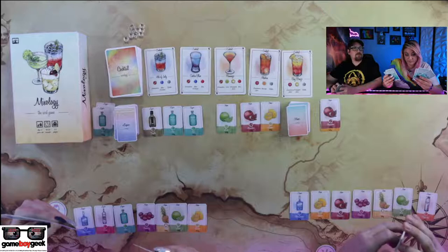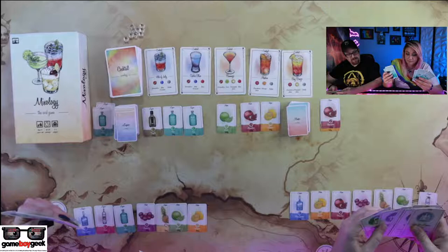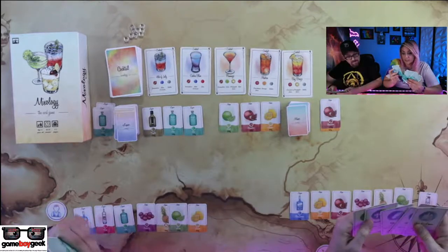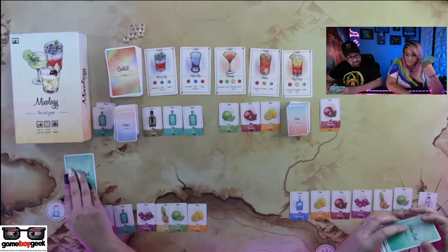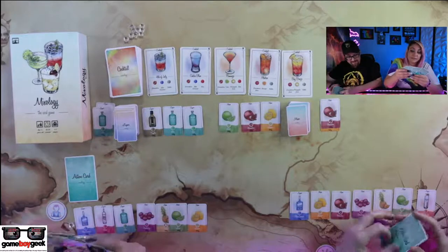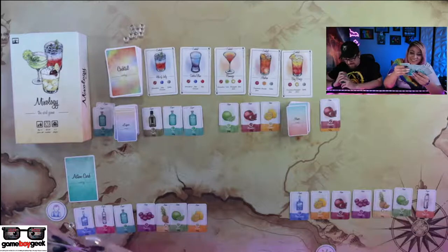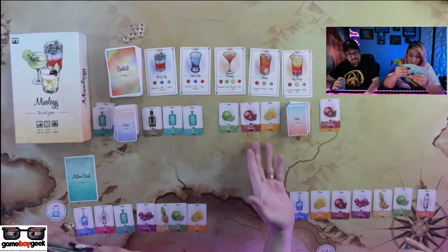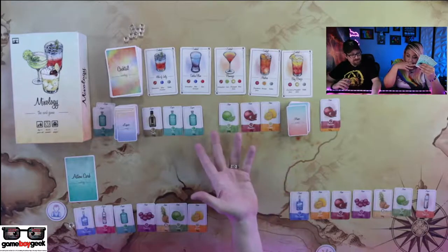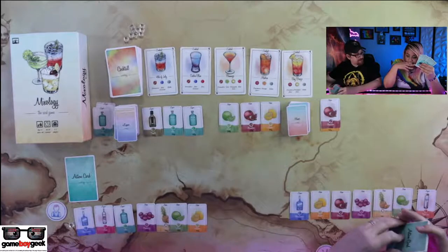Triple sec is great — margaritas, anything with an orangey flavor. I used to drink a lot of margaritas until I just could not drink a lot of margaritas anymore — the sourness gets to me. We need vodka. If you get three of the same, you can trade that in as a replacement — so if you had all three gin, you could turn in all three gin to be any alcohol. Or if you had all three grenadine, you could turn all three in to be a wild, basically.